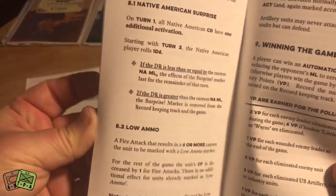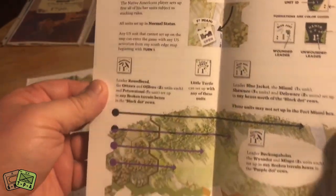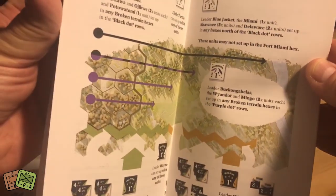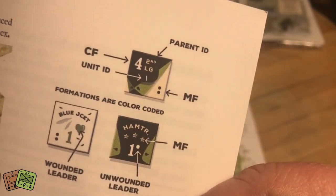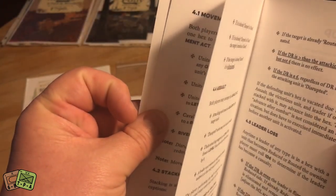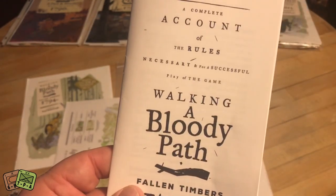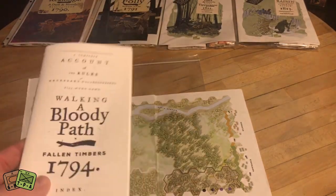Paul is a history professor, I believe at a local college, so he's put a lot of time into study and detail on these games. There are variant rules and designer notes — very well done. There's also a setup chart, which is fantastic: it tells you exactly where to put the different leaders and units, and even gives you the anatomy of the counters, explaining steps and movement factors. Of the five games I own, I've played three: Kekionga, St. Clair's Folly solo, and Tippy Canoe, which is set during the War of 1812 era.